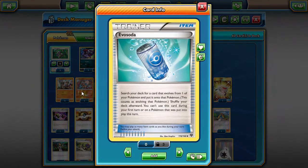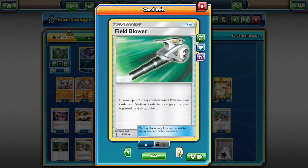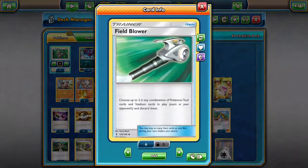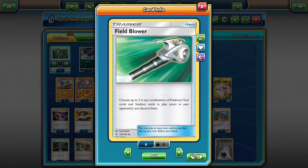On to the items. We're playing two Evo Sodas so that if we get Rockruffs and Zorua down turn one, we can pop them into their Evolution on the next turn. We've got two Field Blowers so we can take off items that are hindering us and giving our opponent too much of an edge in the game.